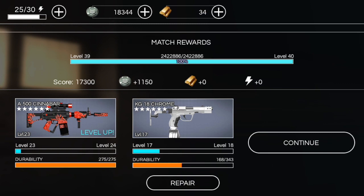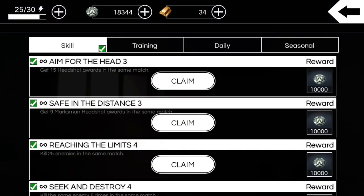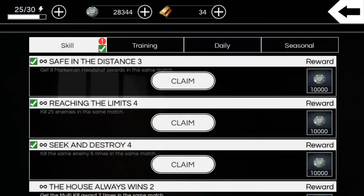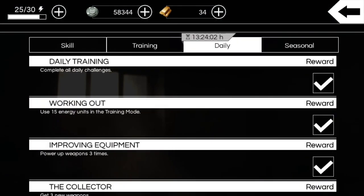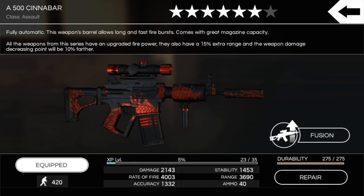Boom — level 23! Level up, 8,500 on the bottom left. Might as well claim these challenges — no sense in not claiming them. Then we'll do another training match. Let's take a look at the stats real quick — and I was right, actually: 4,003 rate of fire. So pay close attention when we jump into our next training match.